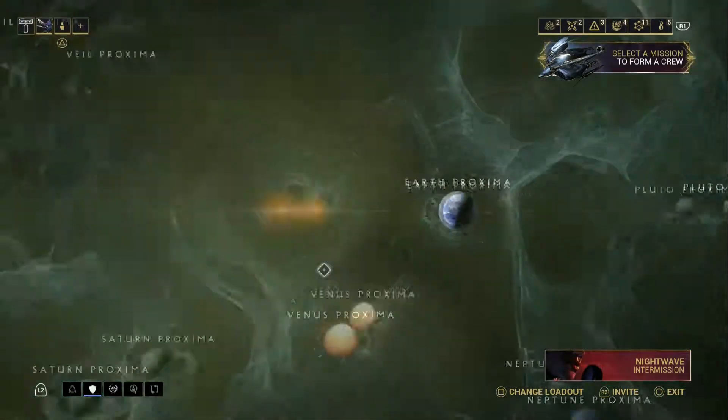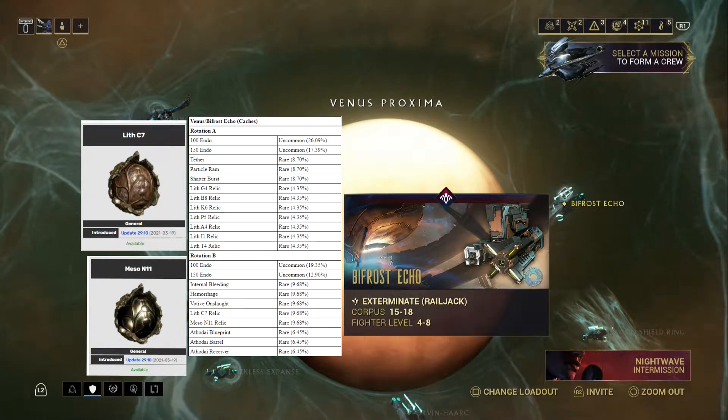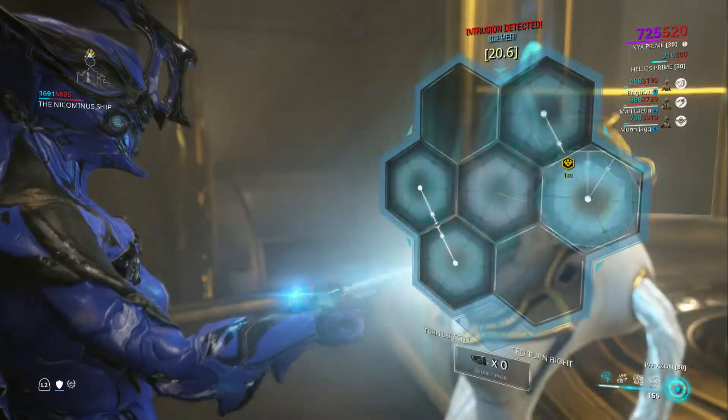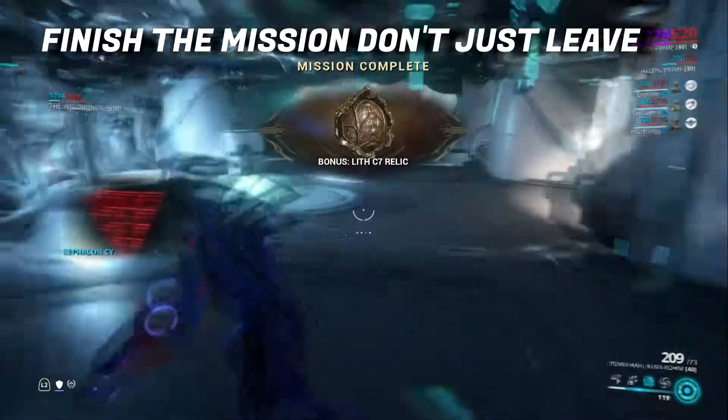So first, go to Venus, do this mission, and collect these two routes. All you gotta do is do the mission, go to that white notification, collect the cache, and leave. That's it. Luckily I got it — it's not a bad mission, that's not the hard part.